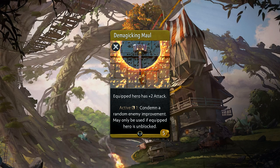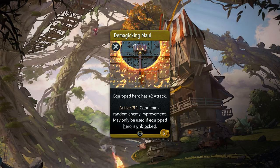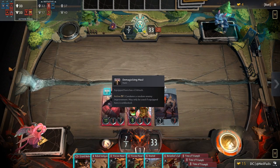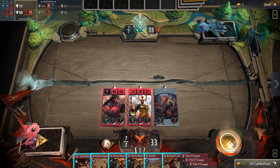Demagicking Mall is a five gold uncommon weapon that provides plus two attack. It also comes with an active which can be used every round. When activated, it will condemn a random enemy improvement. However, you can only use the active if your hero is unblocked. This is a nice item to put in your deck if you're worried about improvements, but you have to make sure you're unblocked.